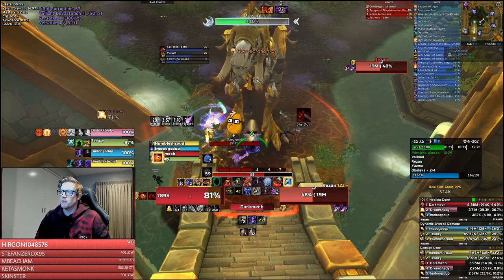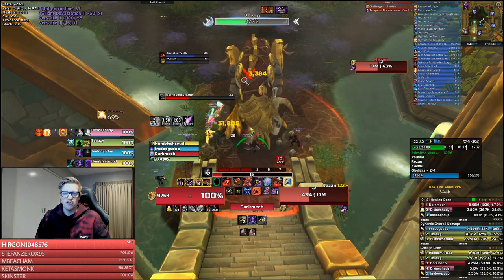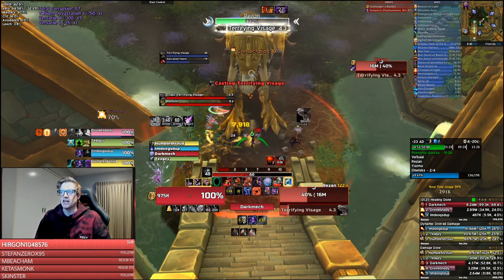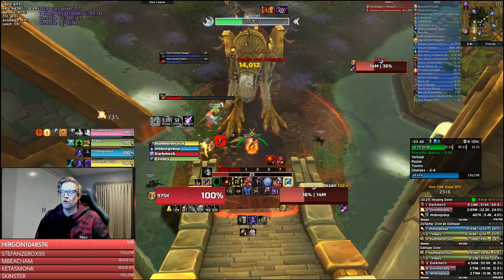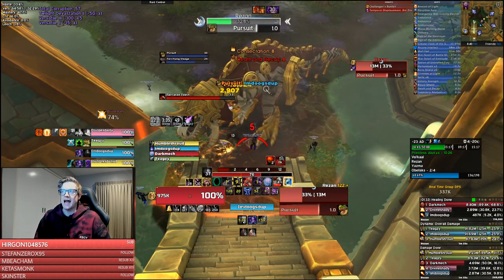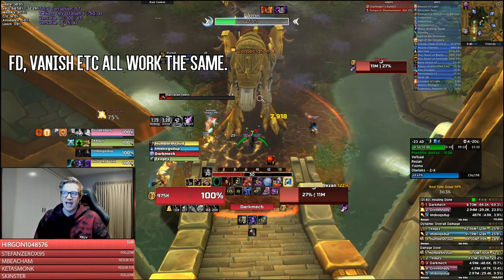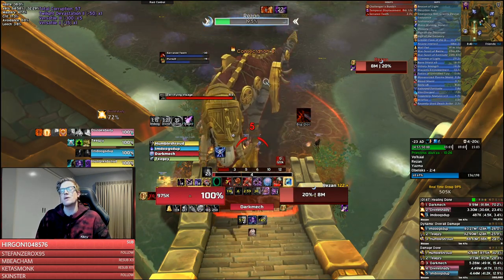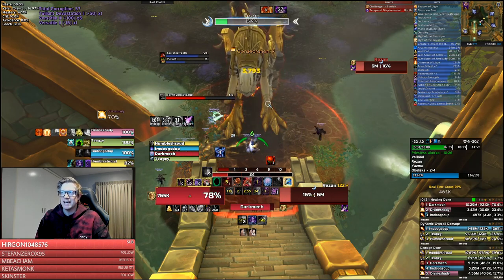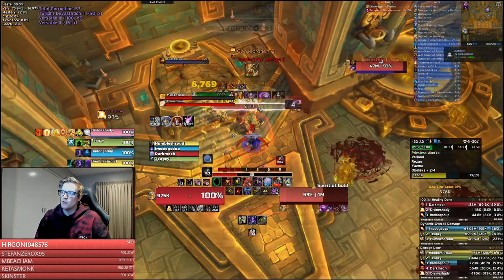Now onto bosses — starting with Rezan. With his Terrifying Visage you can use AMS to avoid the fear so you don't have to run for line of sight — just stay in, build resources, and continue damaging Rezan. With his Pursuit, if there are Night Elves in the group, anyone shadow melding will cancel Pursuit — it doesn't have to be the person Pursuit is on. It's also worth delaying that Pursuit cast by two to three seconds so you don't take two bleeds in the same rotation.